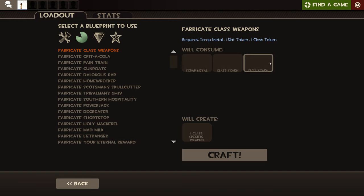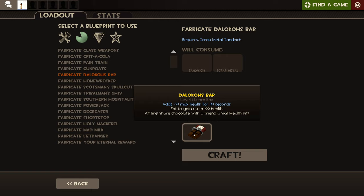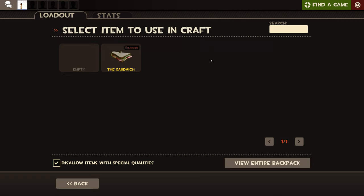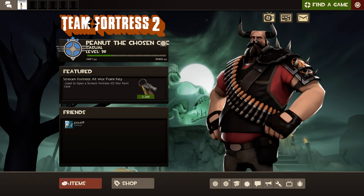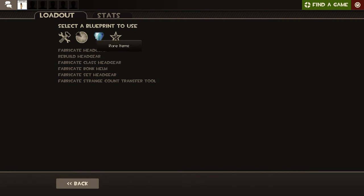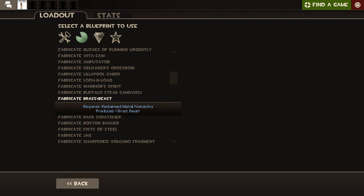For example, a Scout token and a slot token like melee, and then if you want a specific weapon — like the chocolate bar — you would put in a Sandvich and Scrap Metal. And there are recipes like putting in one Pain Train and one Kritzkrieg to get a Candy Cane.